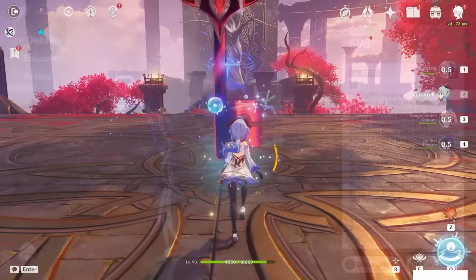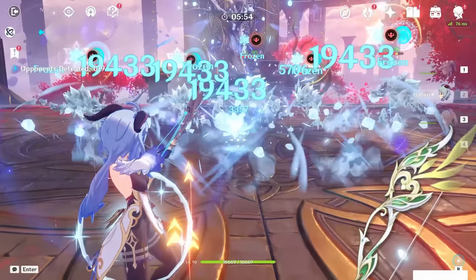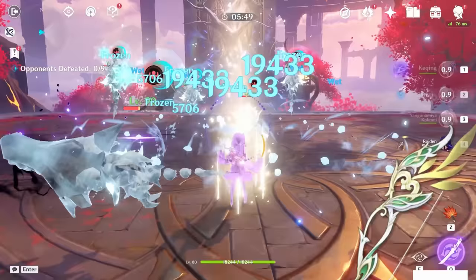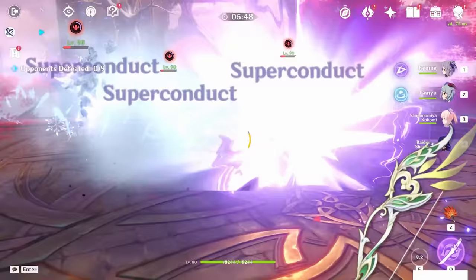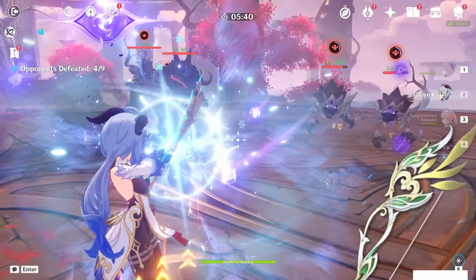A quick mention should also be made on Hunter's Path. Yes, it does work on melt Ganyu to great effect, but the passive is essentially void in every other team except melt, so I would not recommend pulling this weapon over Aqua Simulacra, because Simulacra will yield more consistent results across more of Ganyu's teams. However, Hunter's Path does synergize excellently with melt Ganyu, providing high crit rate, a great passive for melt, and takes advantage of how she is built within this team.